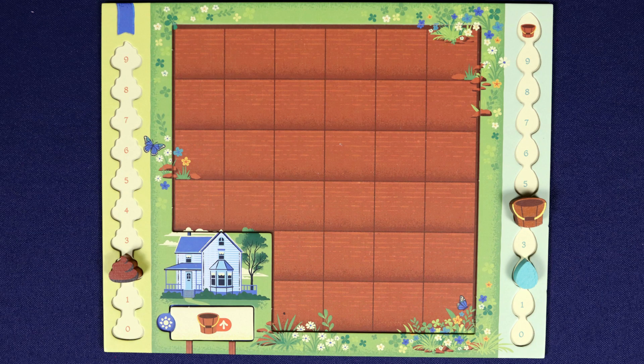The other thing we don't like is that the retail version is the least accessible version. For example, there are tracks to track manure and water. In this Golden Edition, the dual layer tracks and shaped pieces let me operate them independently without needing help. I really dislike when companies make dual layer boards a Kickstarter or deluxe exclusive, because it's not just a nice-to-have — it's an accessibility feature.